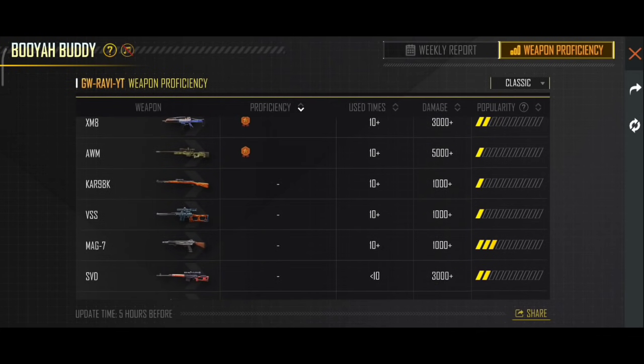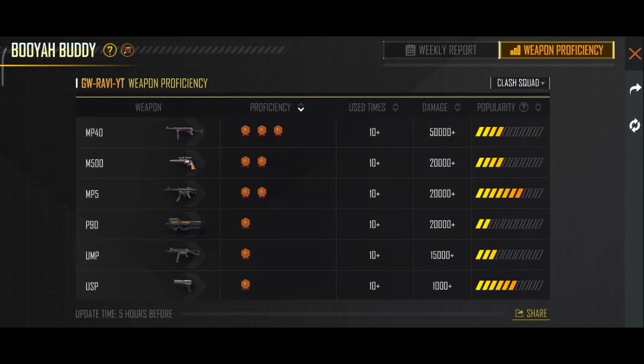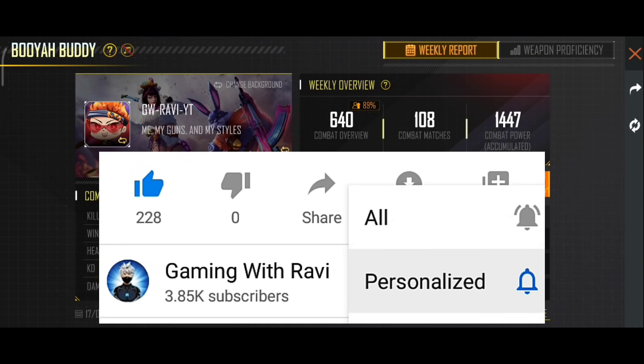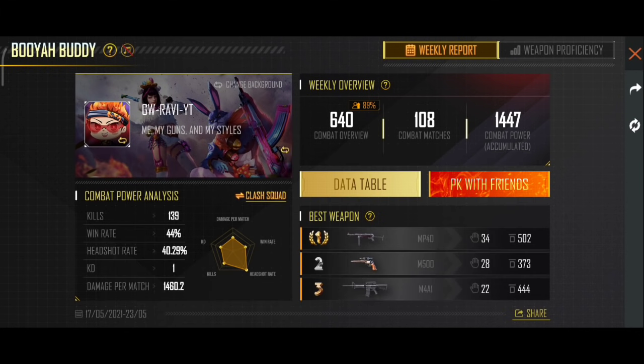If you want to use the top 5, you can use the top 5 in the comment section. We use this Booyah Buddy 100%. This means that you can improve your in-game performance and improve your skills. For that reason, we can add this in-game performance. This Booyah Buddy is simple — we can increase in-game performance and increase skills.